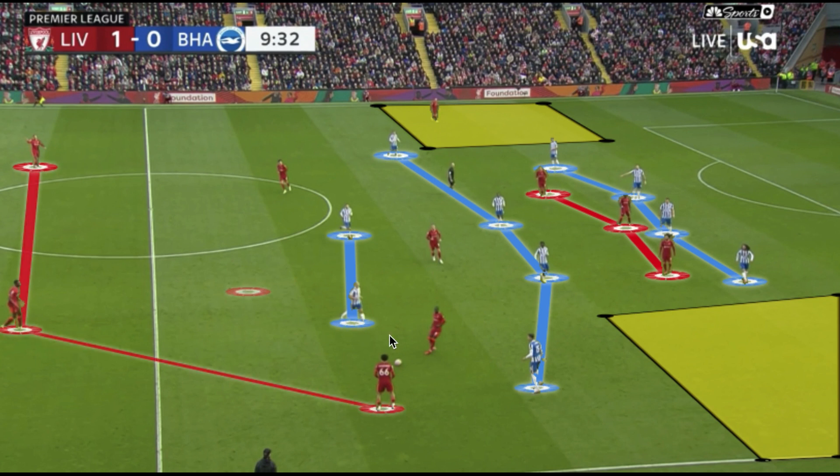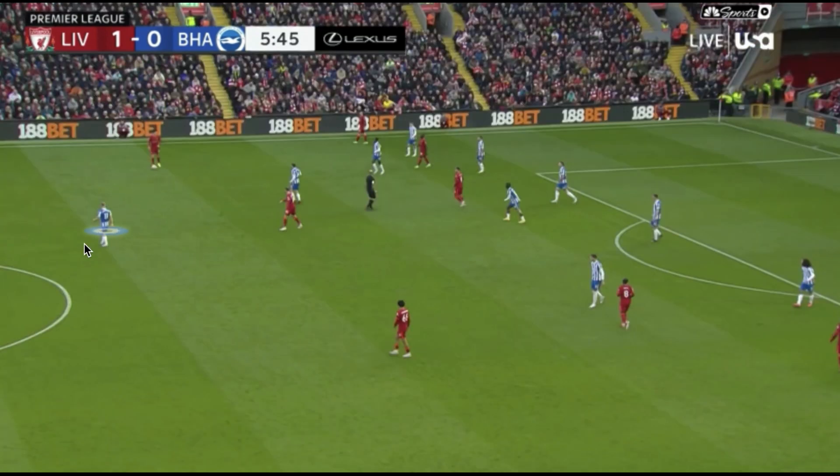When Brighton maintain their compactness, they open up circulation patterns for Liverpool, which could then be an avenue Brighton use to get out of their defensive third or mid-block and become a more proactive side — exploiting the vast amount of space that teams expose in their build-up connections when they reach more advanced points on the field. With two forwards, they easily have players who can jump into these positions while still having adequate cover and spatial compactness between the lines, controlling the most dangerous space.